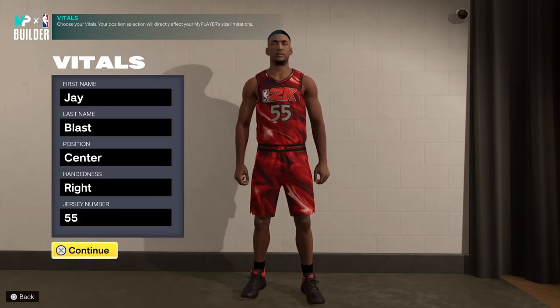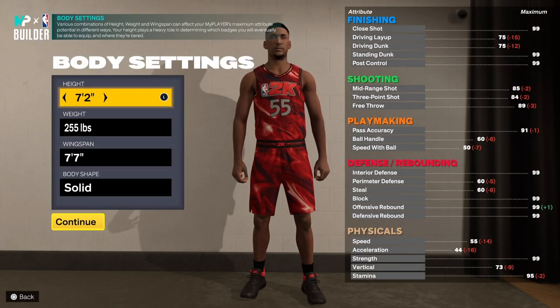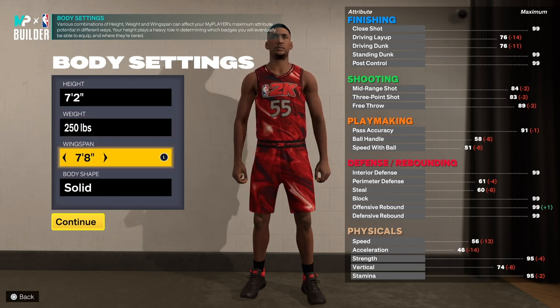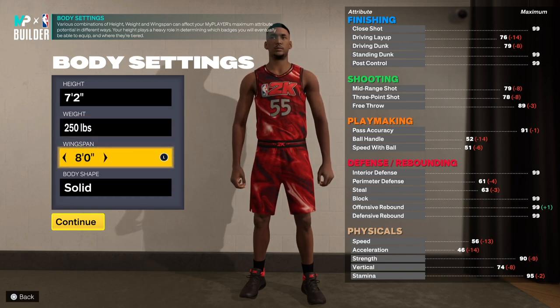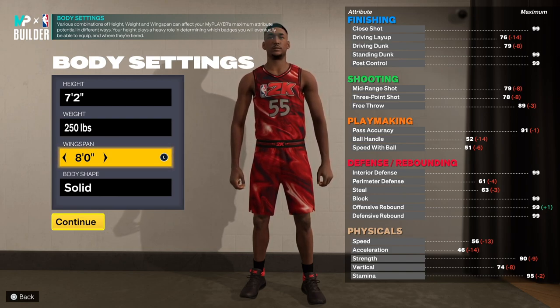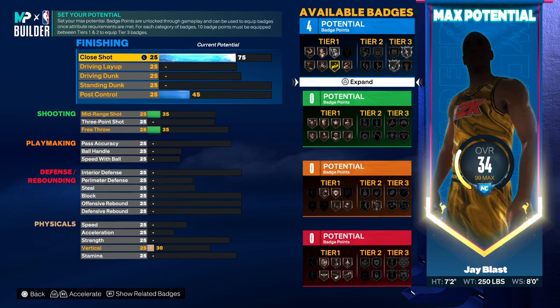Alright, let's go to the MyPlayer builder and make prime it. First thing — go center, right hand, jersey number 55. You want to go all the way to 7'2" because that's his height and what he was listed as. The weight you want to go to 250, that's his weight. Max out that wingspan and give it an 8-foot wingspan — that's gonna be crazy. With the height, wingspan, and a 99 block, that's gonna be amazing.